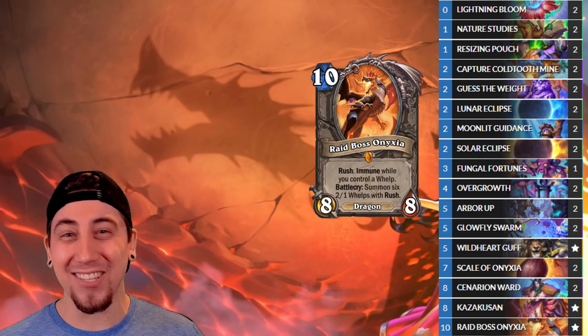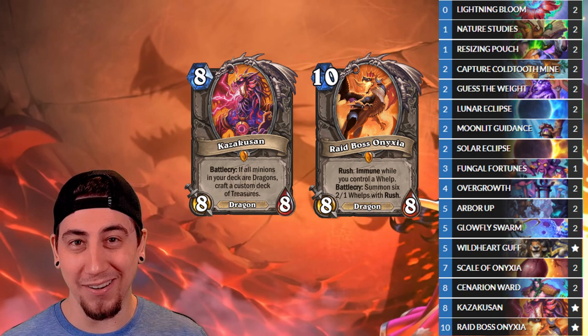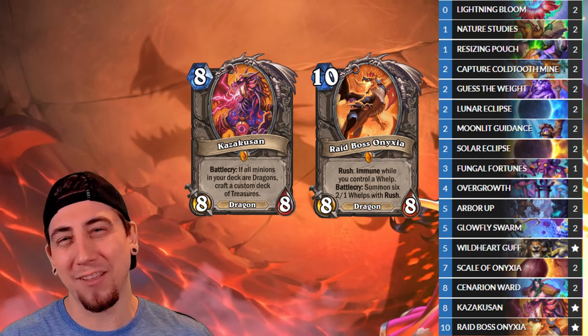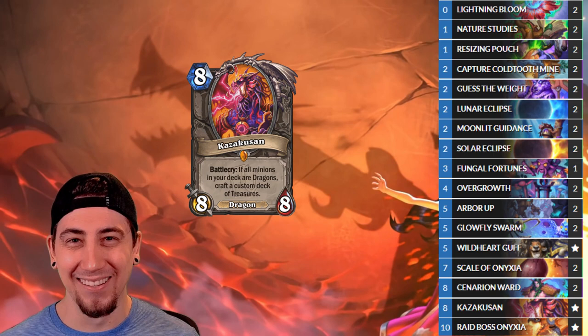For our late game, we do have our big dragons — Kazakasan and Raid Boss Onyxia — and we can guarantee drawing them with the Cold Tooth Mine. If we use Wild Heart Guff to ramp past 10 mana, we could even use Resizing Pouch to potentially get even more Raid Boss Onyxias. Onyxia is going to be super hard to kill in this deck, because not only do you have to get through all of her whelps, we can even summon more whelps to protect her with the new Scale of Onyxia card.